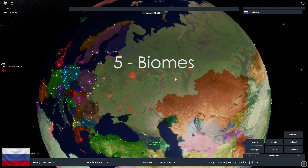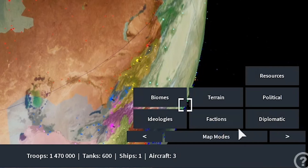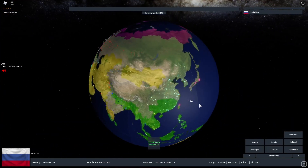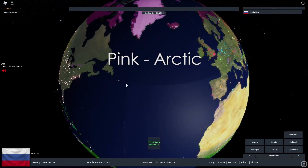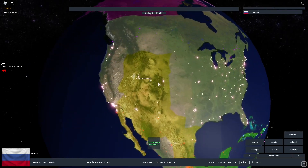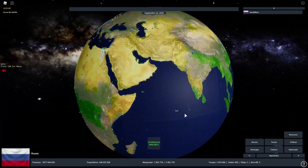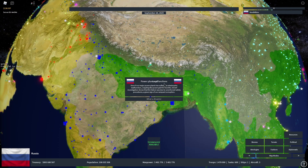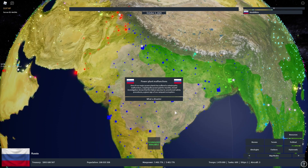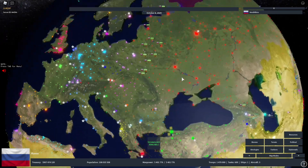Another interesting addition is the new Arctic biome. To view biomes, click the Biomes button in the bottom right. You can see different colors: purple/pink is Arctic, white is plain, yellow is semi-mountainous, one green is hilly, another green is jungle, and red used to be mountainous — though it may not be showing on the test server due to a bug. This new biome will likely affect how troops move and make certain countries harder to invade.